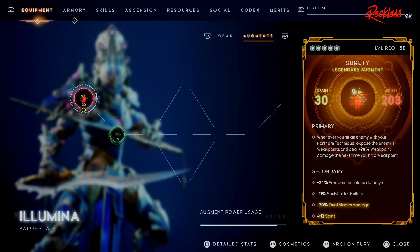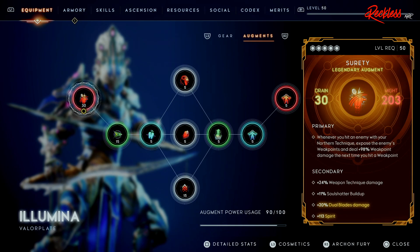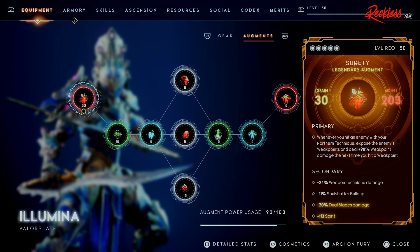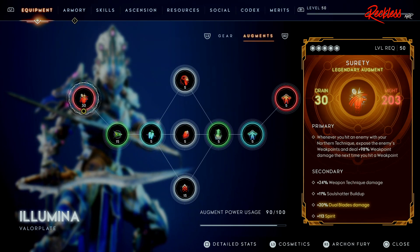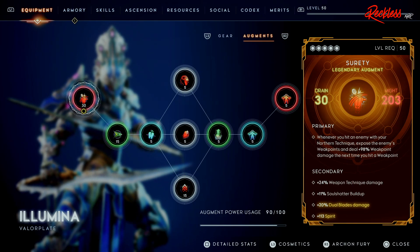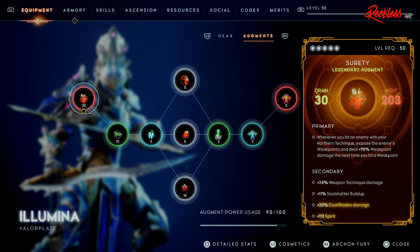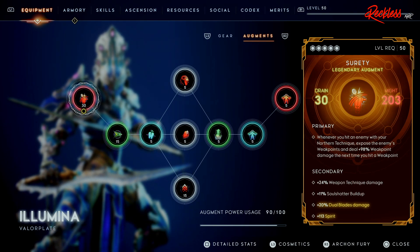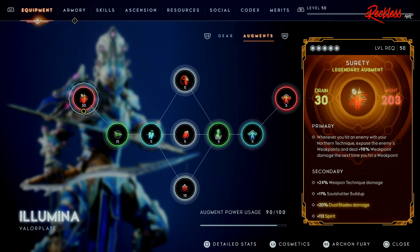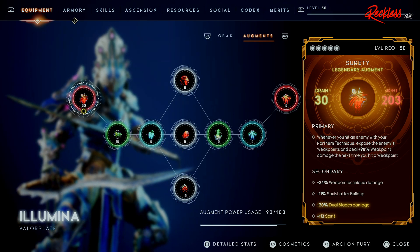Now let's go into the Augments. We are starting off with Surety — unfortunately I do not have a Primal version, but once I do I will switch it out. The primary effect is whenever you hit an enemy with your Northern Technique, expose the enemy's Weak Points and deal 98% Weak Point damage the next time you hit a Weak Point. The secondaries give us plus 24% Weapon Technique damage, a little more Soul Shatter buildup, plus 20% Dual Blade damage, and plus 113 Spirit.